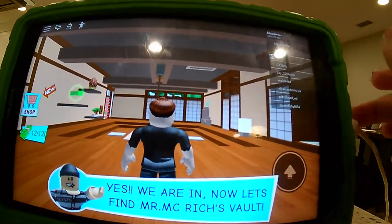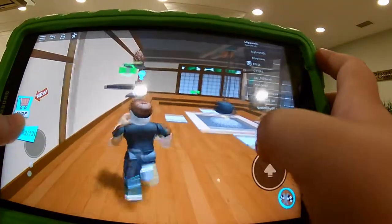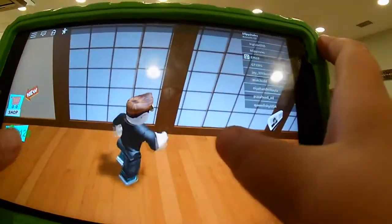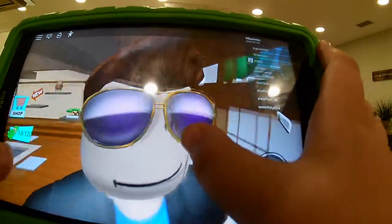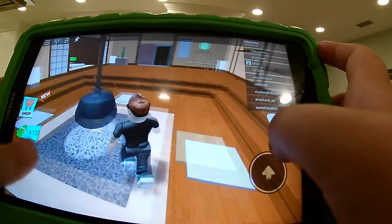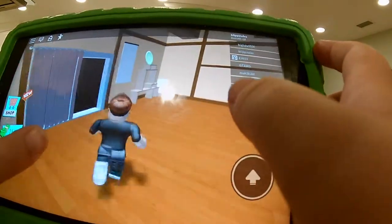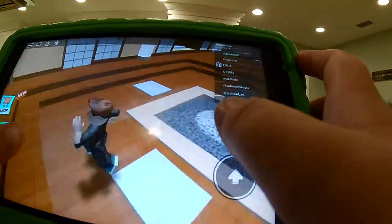Let's find Mr. McRiches' vault. Okay, you get this — knock the base over. You get this — the key card. You get this — the key. Where could the key be? Where does the key card go? I have no idea where the key card goes. Where does the key card go?